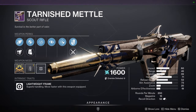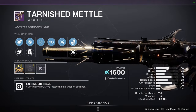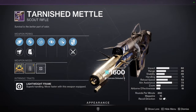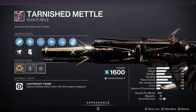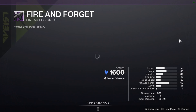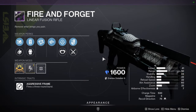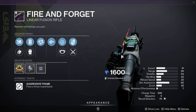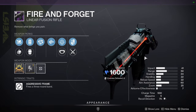Tarnished Metal with Rapid Hit and Bolt Charge is super interesting for a scout rifle — it's a lightweight frame, which is really cool, and I like this weapon a lot. Rapid Hit with Bolt Charge would just be such a slapper. Fire and Forget is an aggressive frame, meaning it has three shots — just be aware of that.